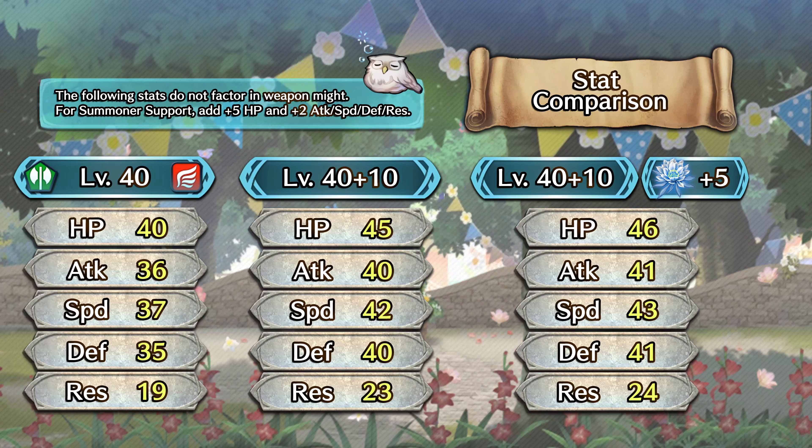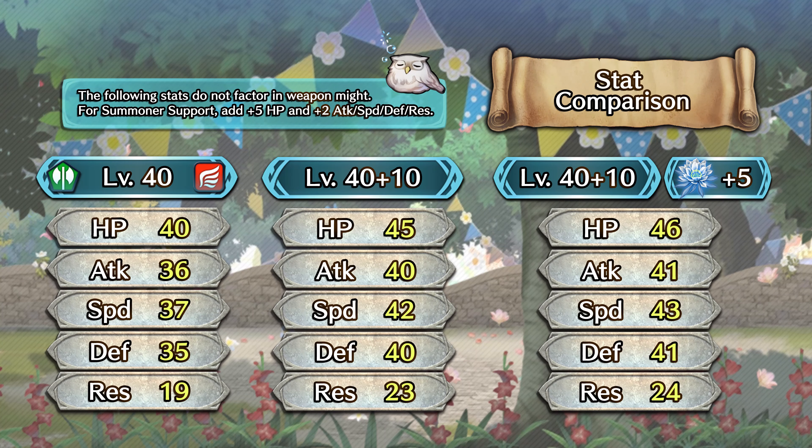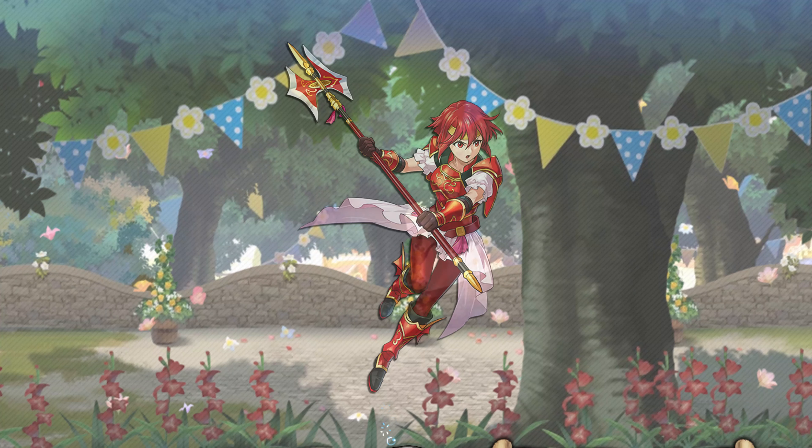Alright, and lastly, here are what her stats look like when fully merged. Keep in mind the stats shown on screen don't account for Dragoon Shield, so if you do plan on merging her up and keeping her A skill, you can look forward to adding plus 3 to her attack, defense, and speed. My god, is she good. Anyway, that is it for today's video. I hope you were able to get something out of it. If you have any questions, feel free to drop them in the comment section below.